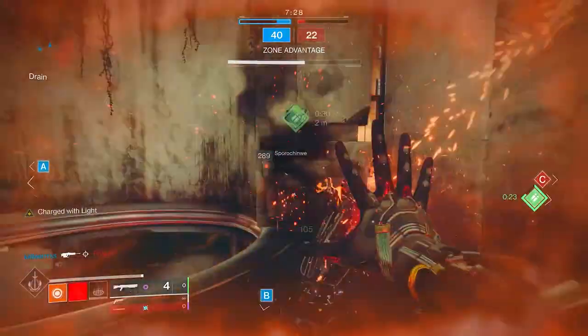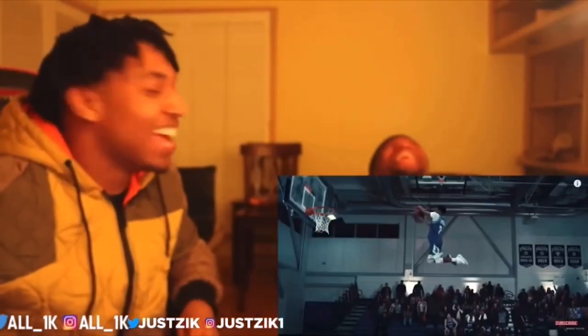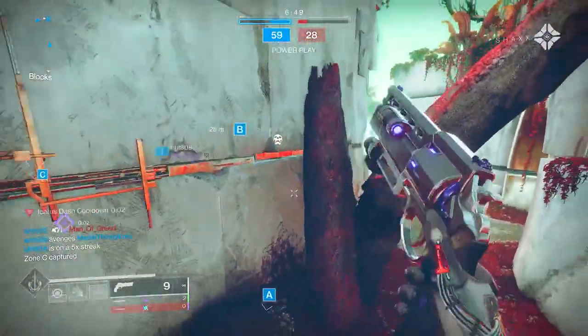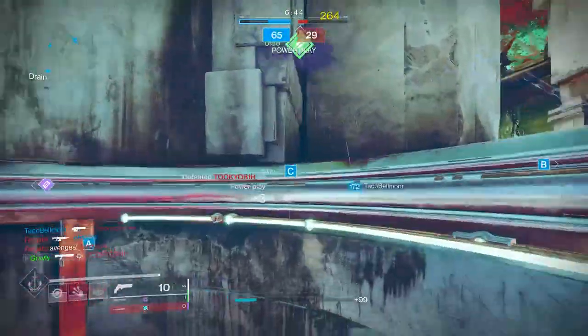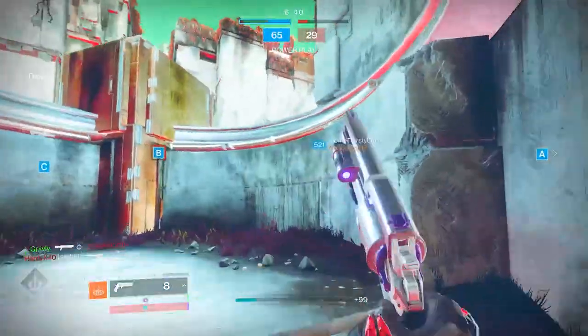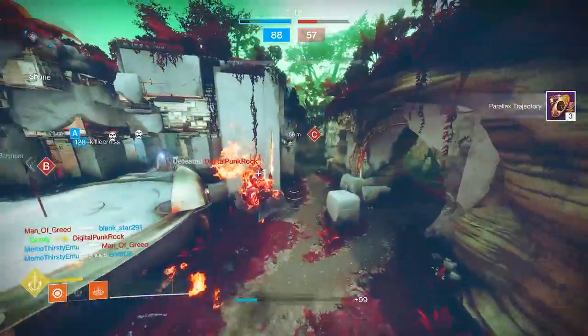We're going to ape this player right here. Hit him with a quick melee and then jump into this corner. Hit him with a Firmly Planted. Let's pretend that didn't happen — no, no, no, no, no. I'm gone. I peaked B flag for like one second and saw that guy had rocket ammo. This match is just not going very smoothly right now at all.